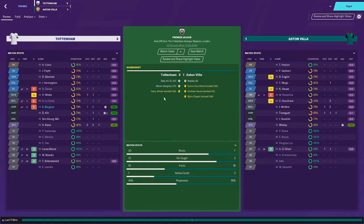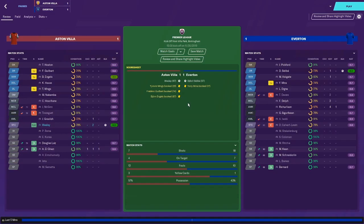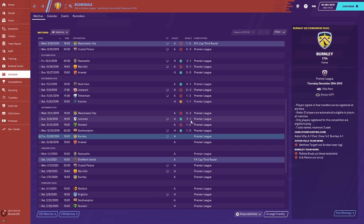Then a 1-3 loss to Spurs - they played very well. Wesley did respond to Dele Ali's goal, but Bergwijn completely dominated the game. Ali had a great match with a brace, Kane set up quite a bit with key passes. Then a 1-1 draw - Villa scored a nice goal but Wesley continues to score. El Ghazi came on off the bench to grab an assist and help us take that draw at home, though we probably could have done better with 57% possession.